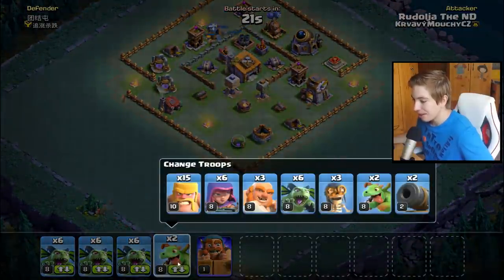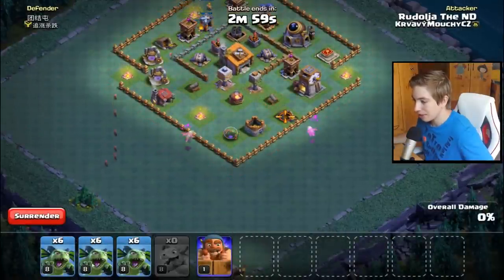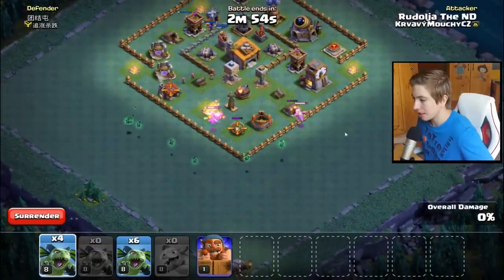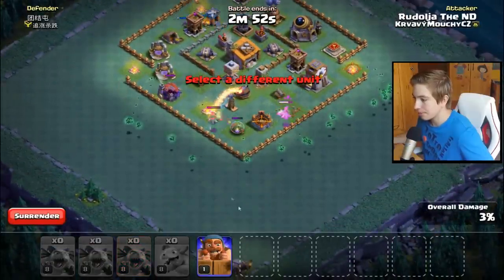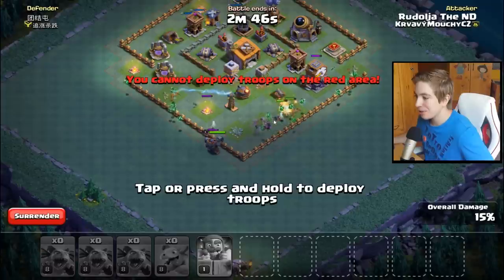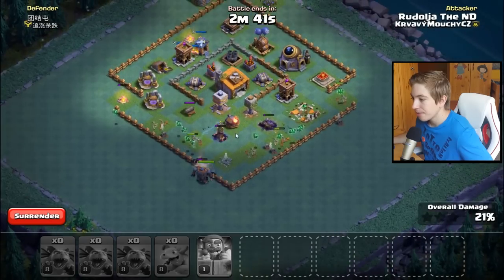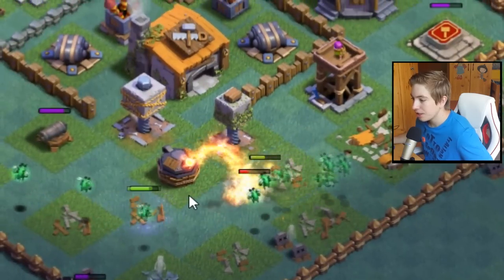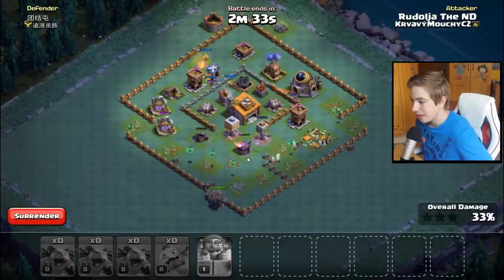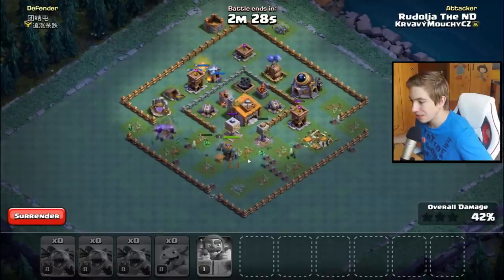Dáme sem takhle jednoho draka, tady druhýho - oh, on měl tesly! Jednu teslu tam měl. Dáme sem Battle Machine, uvidíme, co se stane - ale dáme aspoň jednu hvězdu, protože s tímto útokem si fakt moc nevěřím. A koukám, že ten rooster může střílet i do vzduchu - to jsem teď nevěděl! To je dost OP věcička. Minioni docela zničili dost věcí, ale myslím si, že to na 50% stačit nebude.